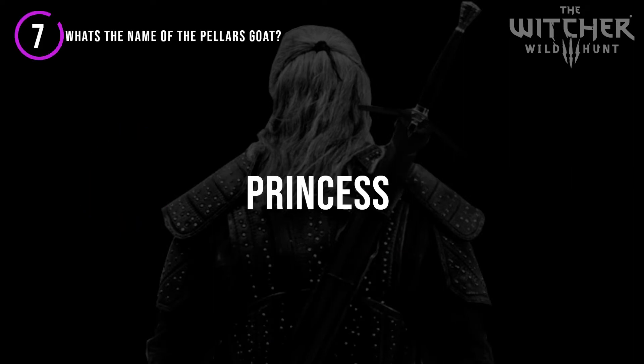The Pellar near the village of Blackbow is first introduced in the quest Family Matter. In order to find the Baron's wife Anna, you had to talk to the Pellar. That encounter led to one of the most iconic quests in the game where you had to find the Pellar's goat, Princess.